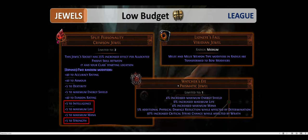Going back to the jewels — this is the Watcher's Eye you can get. The cheapest version you can buy is one with increased critical strike chance while affected by Wrath.